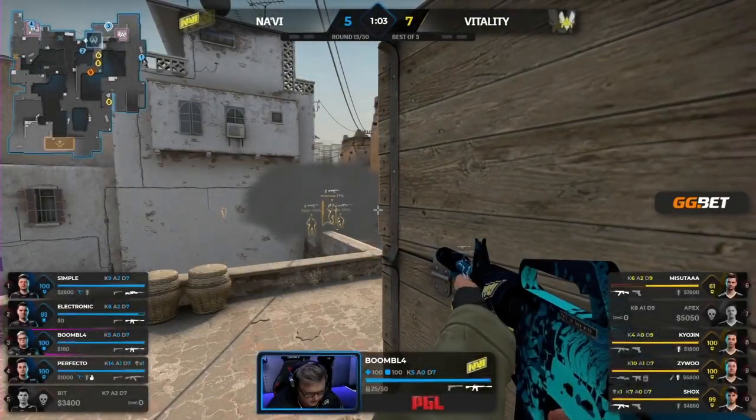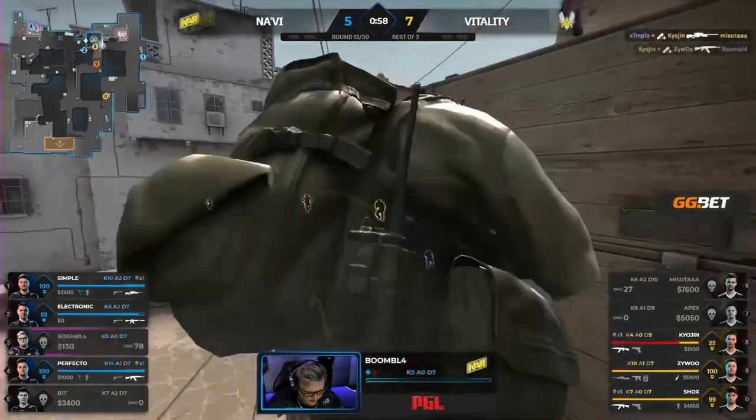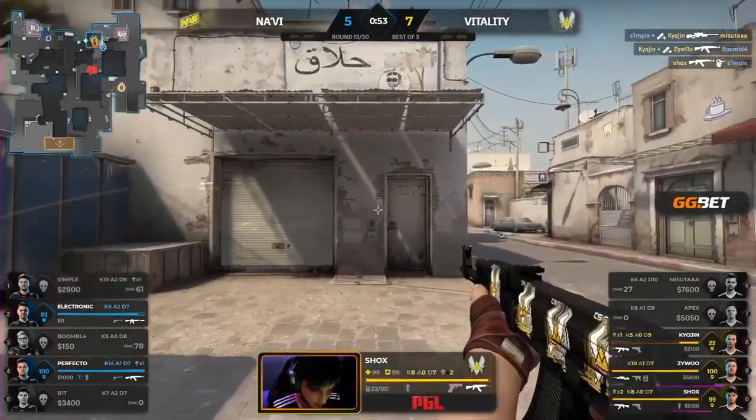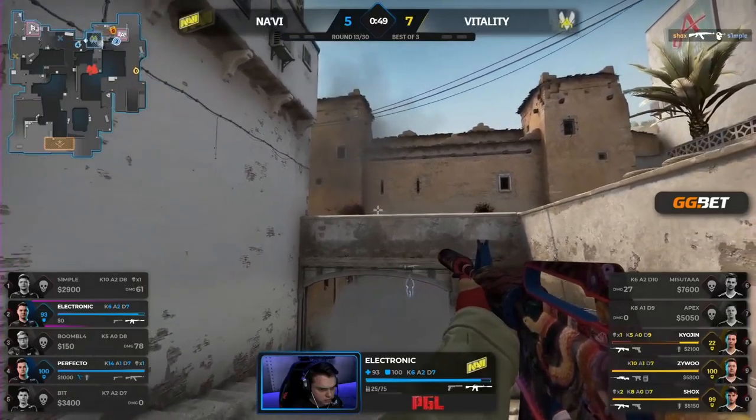They're smoking, they're going. Boomich is taking a gamble — will he be checked on the boosted box? It's a rare one, and he has fallen. A-site defended by one man — not anymore. Shox takes down Simple. And again. Na'Vi crumble.